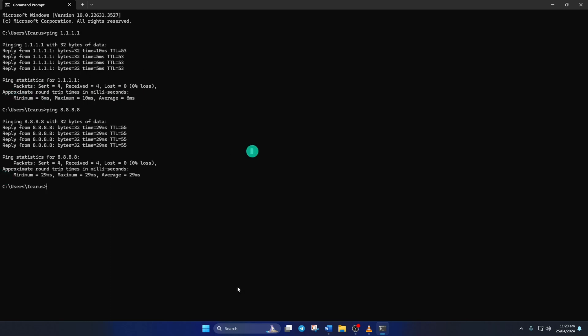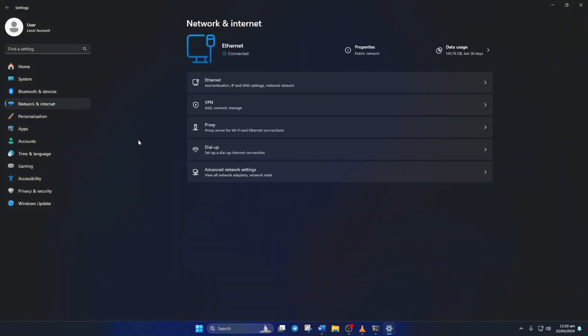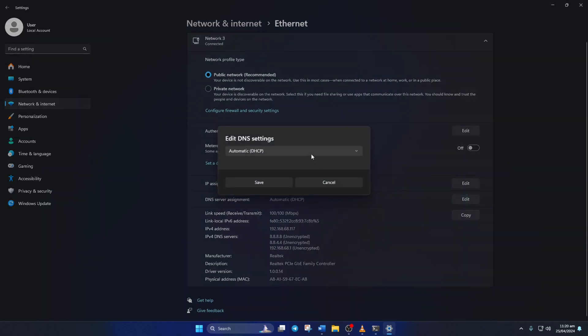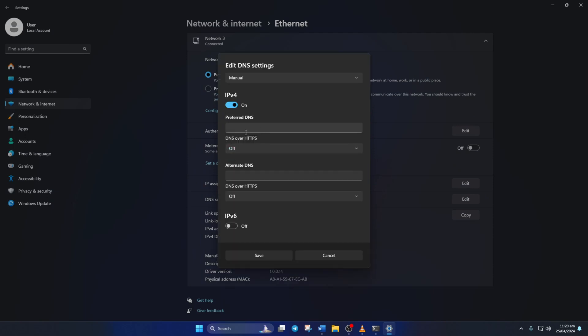After you find out which DNS server has the lowest ping, go to Settings and click on Network and Internet, then click on Ethernet. Next, click on the Edit button next to DNS server assignment. Now select Manual from here. After that, turn on IPv4 if it's turned off.